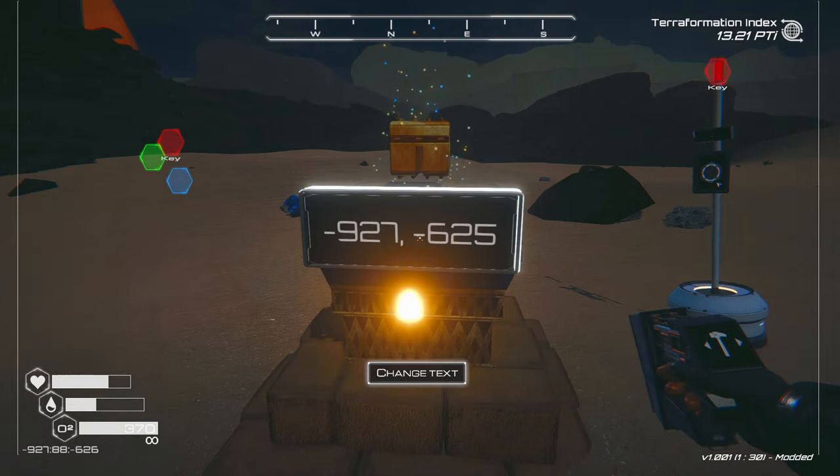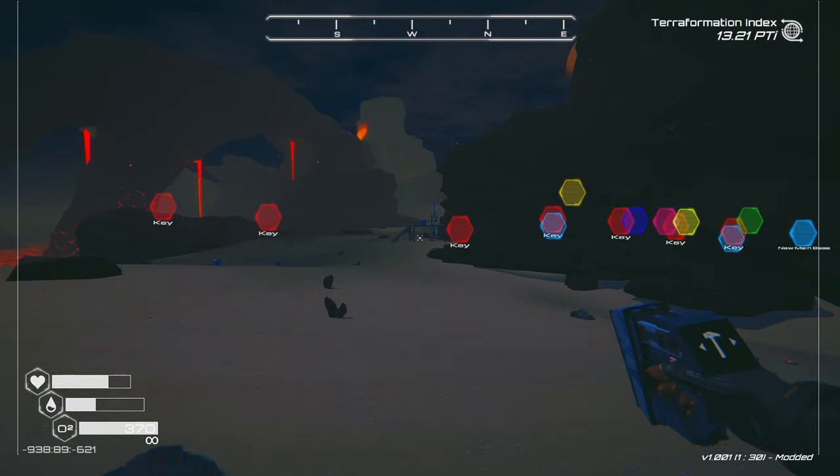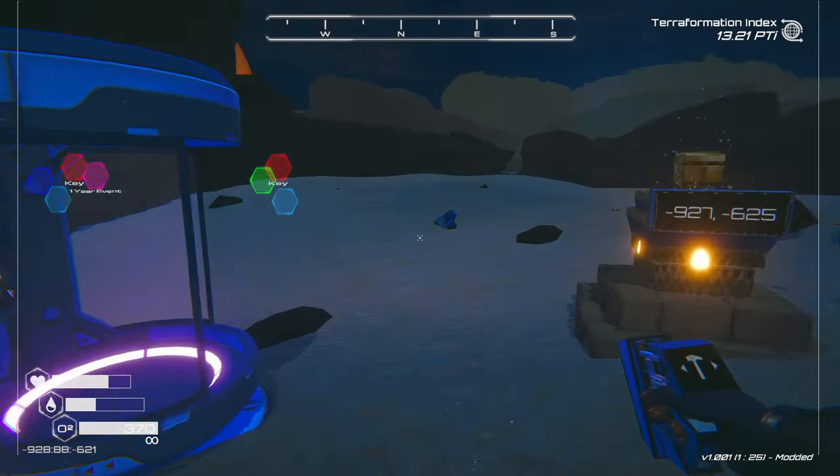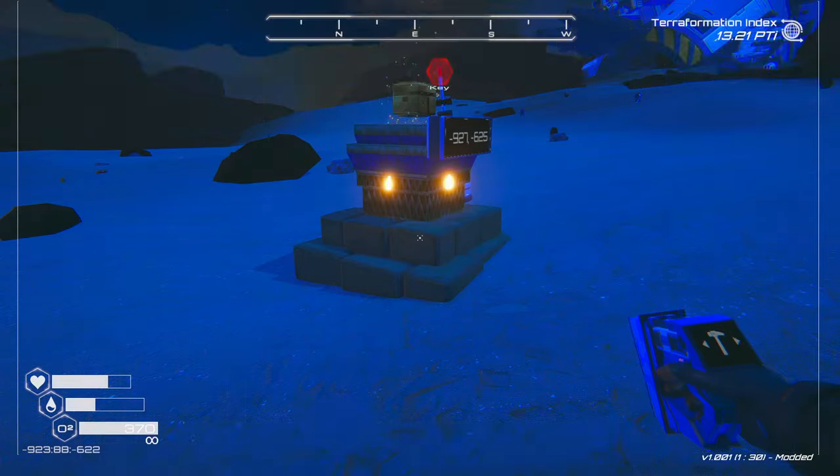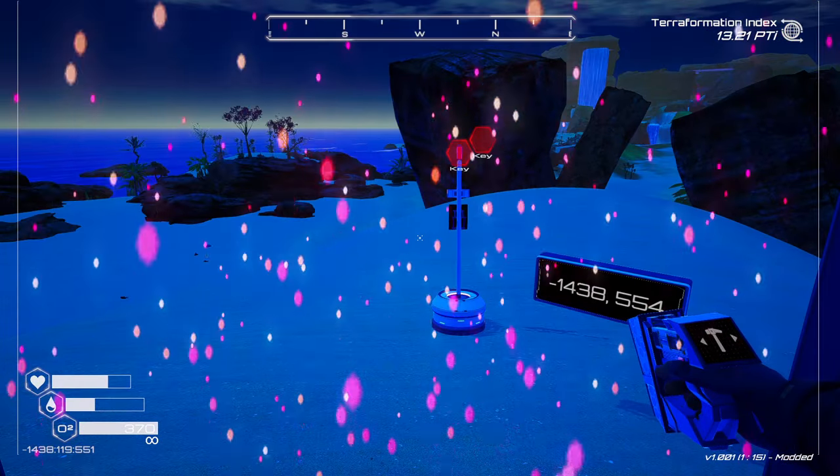The coordinates will slow down on those for a second. This is where the key is, and the bunker is right over there. We got that. Let's go over to number 18, which was on the other crashed ship.